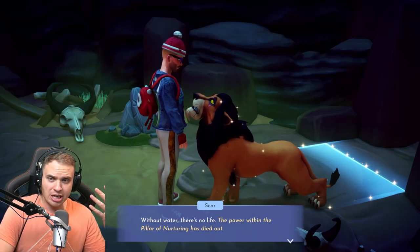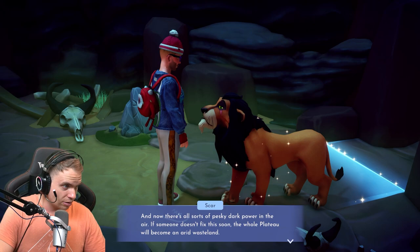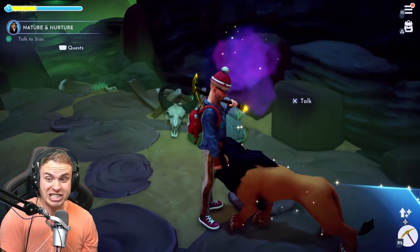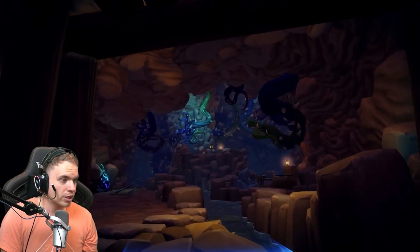So the river has dried up and we need to fix it. Let's do this. Pillar of Nurturing — we're gonna restore another pillar. That is awesome. Alright, let's check out the mines. What have we got?